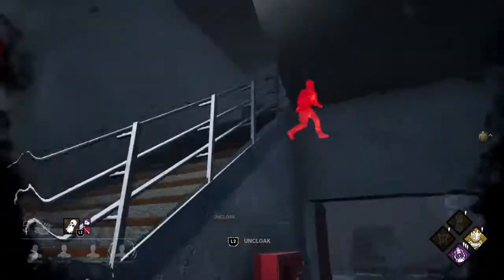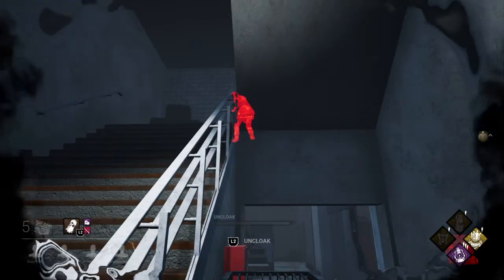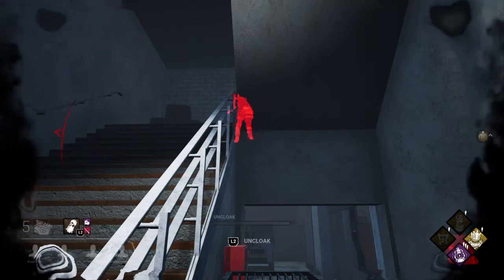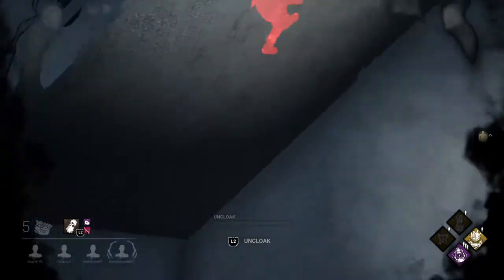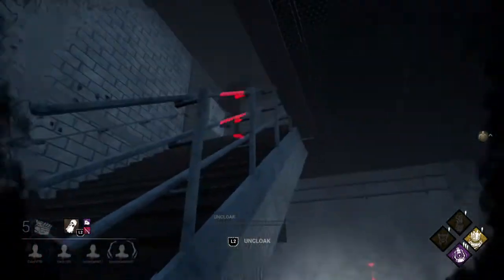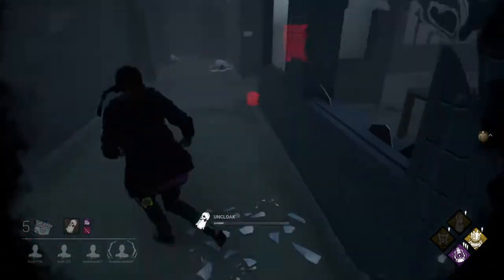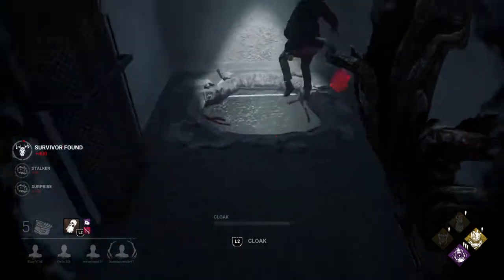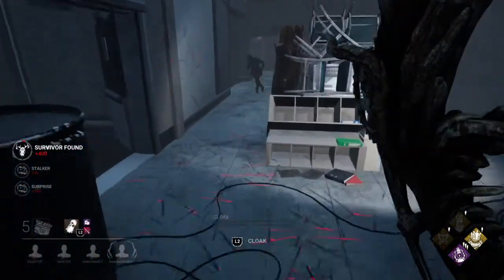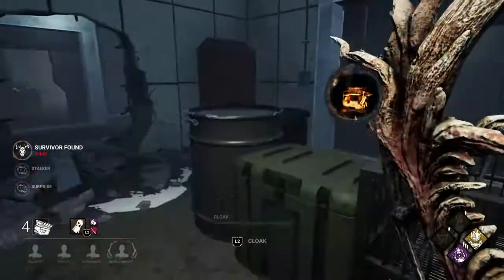There's a Meg going up some stairs. Someone blew up a gen. Alright, get over here, Meg. Gonna assassin's creep. Bounce landing — I was kind of asking for that.